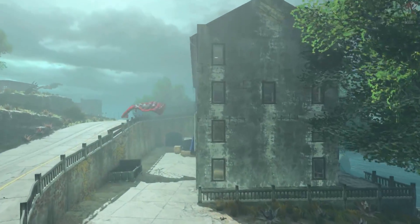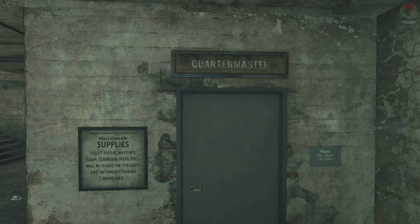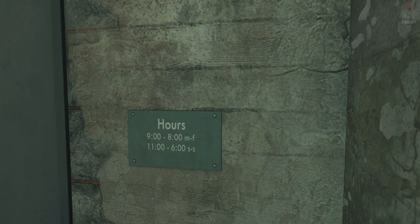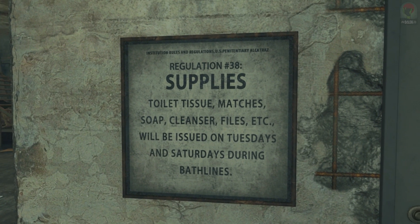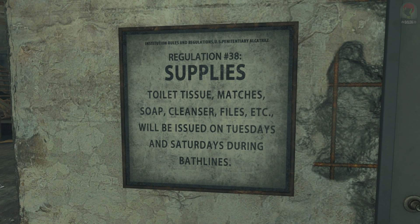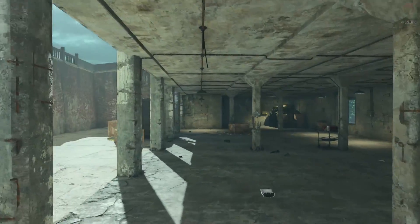We have what I believe is the powerhouse coming up shortly — yes, the powerhouse. We have the quartermaster room there with official timings on when you can visit, exactly like in Blood and Mob. 'Toilet tissue, matches, soap, cleanser, files will be issued on Tuesdays and Saturdays during bath lines.' Really cool detail. And this is the powerhouse section.